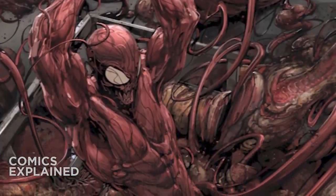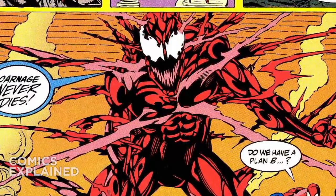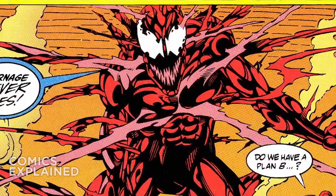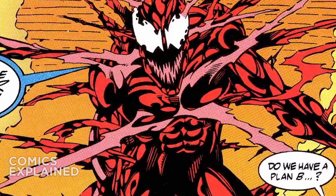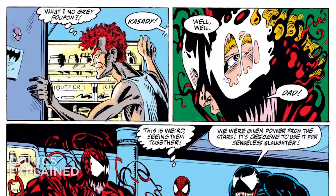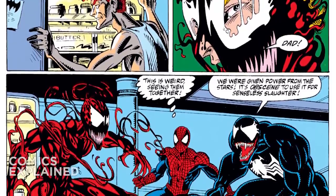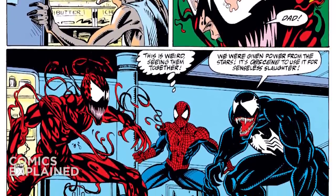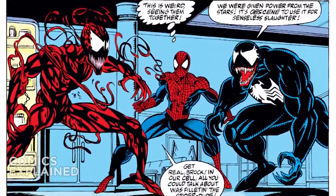He can also change the appearance of the symbiote to camouflage himself, as well as alter his size. Because the Carnage symbiote is an offspring of the Venom symbiote, which inherited all the powers of Spider-Man when bonded with Peter Parker, Carnage has all those powers as well — including wall-crawling and creating web-like tendrils to swing from. He also has an ability similar to Peter Parker's spider-sense, allowing him to see in all directions simultaneously, making it difficult to take him by surprise, and he is furthermore undetectable by Spider-Man's spider-sense.